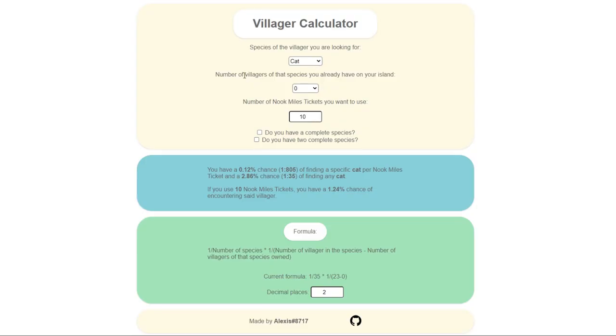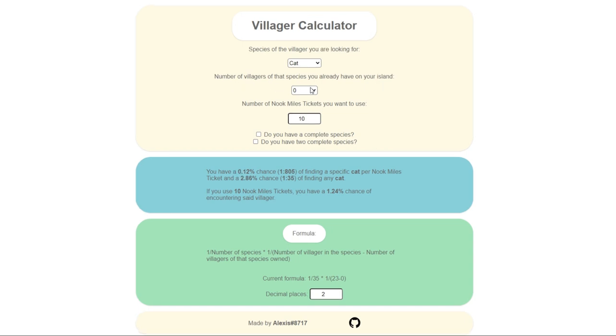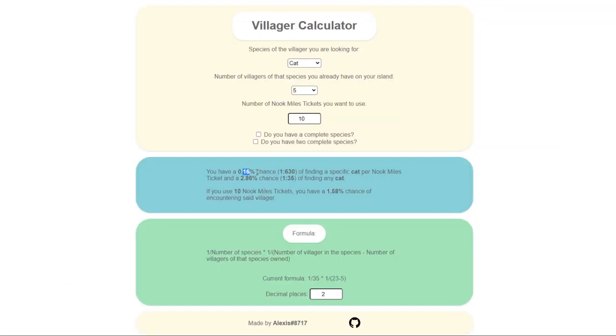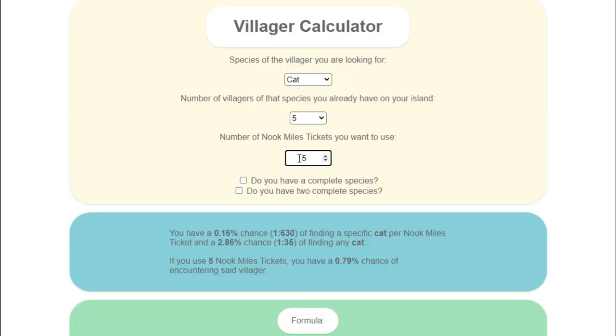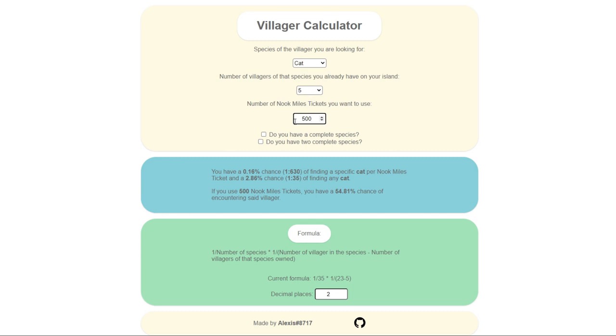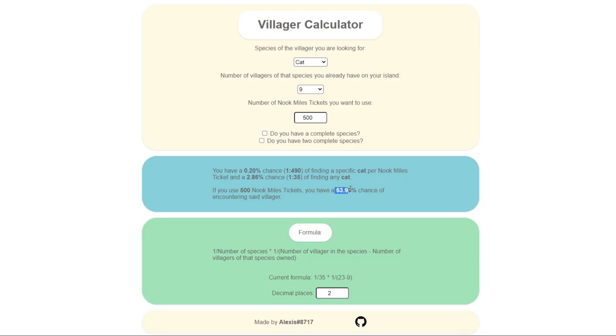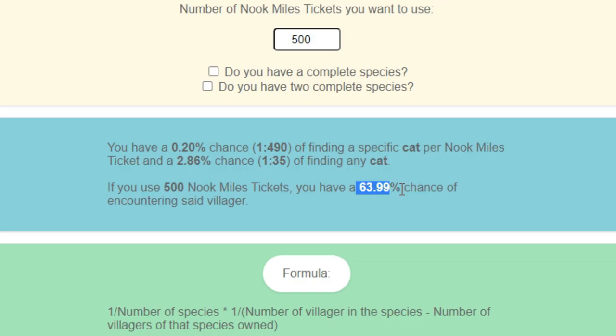So let's start changing the odds. Let's switch around the calculator — we can use this dropdown and increase it to say 5. It went from 1.2 to 1.6%. It's not a lot, but it does increase your chances of getting that specific cat villager you want. And if we bump this up to 500 Nook Mile tickets with five other cat villagers on our island, we have a 50% chance or more to find Raymond. If you bump it up to the maximum, then with 500 Nook Mile tickets you would have a 63% chance of finding Raymond.